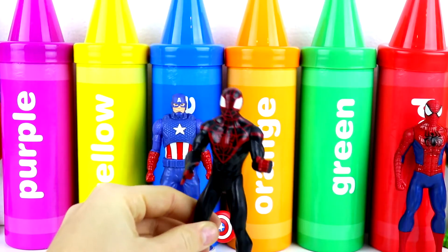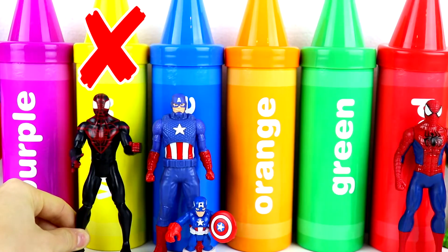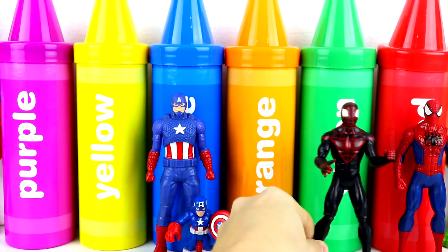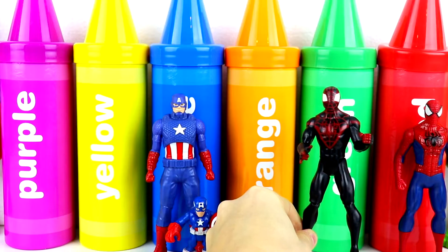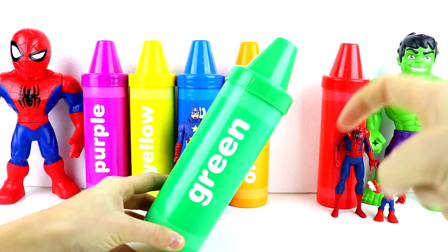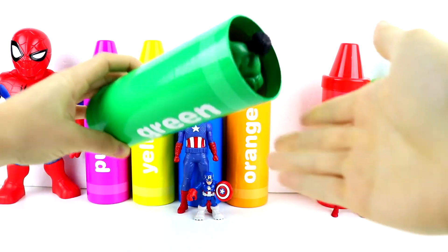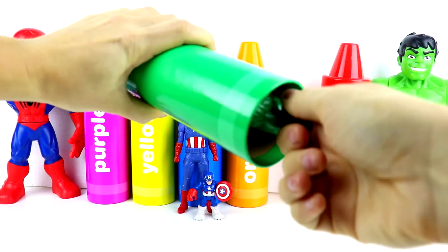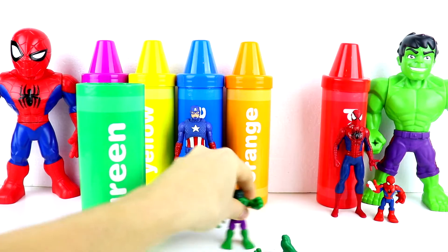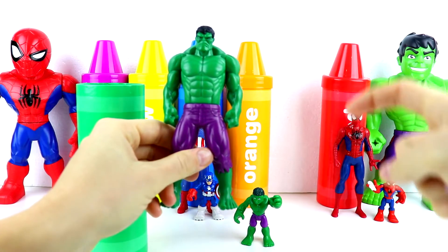Next, let's see if you guys can find the green crayon. Where's the green? Is this the green one over here? Where's that green crayon? It is? That's cool, let's open it up. Which superhero do you think will be inside of the green crayon? Put your answer in the comments and let's see if you can get it right. I see green. And here we have the Hulk, you guys. And this is a bigger figure of Hulk. Did you guys get it right?